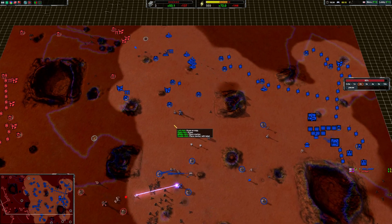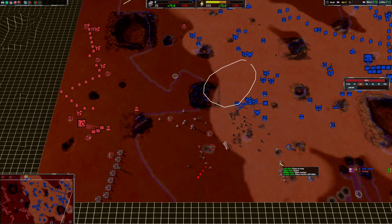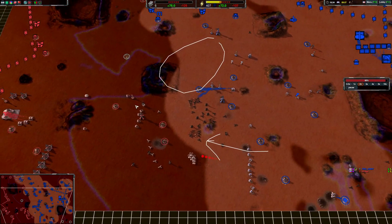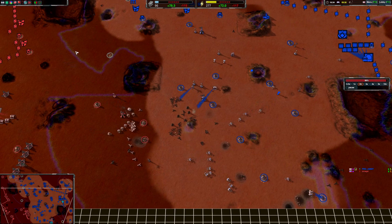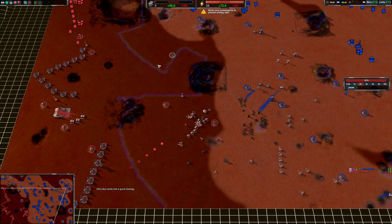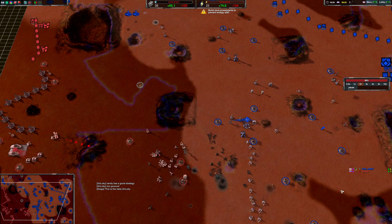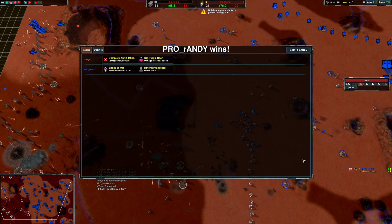I'm going to abuse the fact that I have this area now completely shut off. Start attacking up here whilst pressuring down here — opposite ends of the map — just to make him either split his forces or commit to defend one side. And that shall do it.